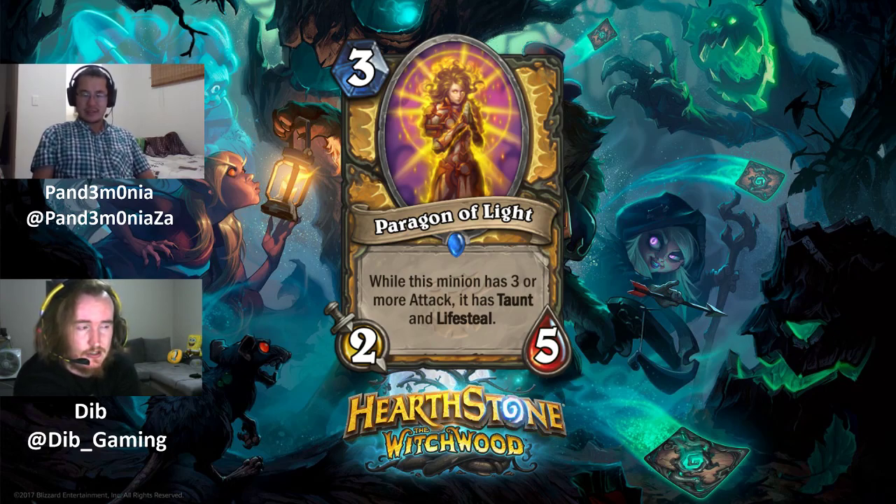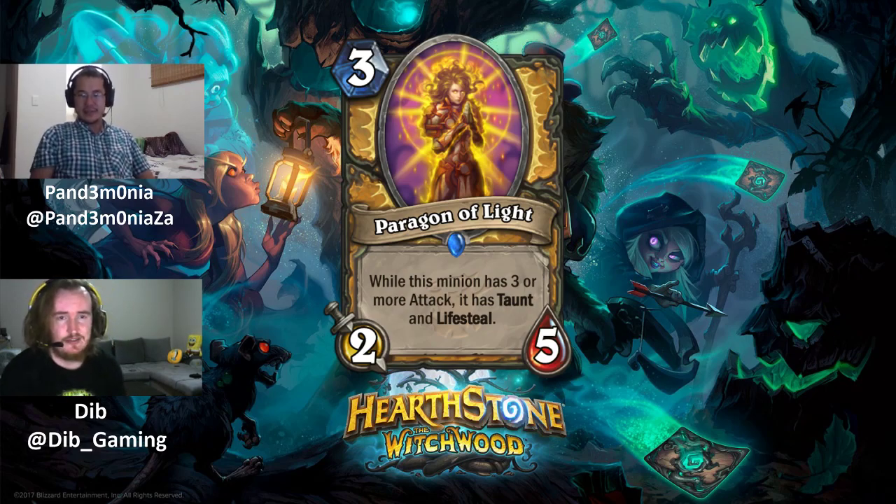The 2/5 body is pretty resilient but needs a buff to get Taunt and Lifesteal working. Taunt and Lifesteal is a somewhat odd combination — one protects your health total while the other replenishes it — and when played on curve, you probably only need one. The Lifesteal can be ineffectual if you haven't taken damage, similar to the issue raised with Glass Knight. However, it does synergize well with Glass Knight if you can buff it up.